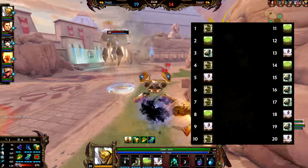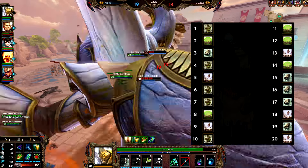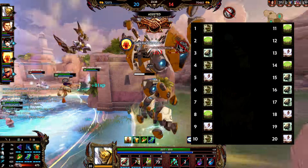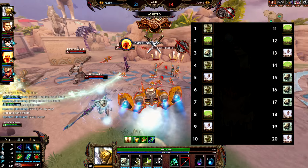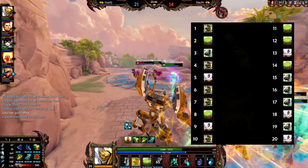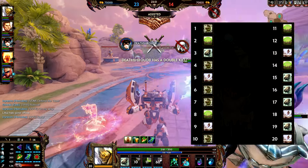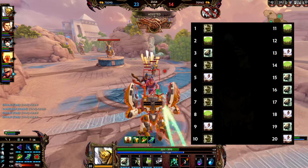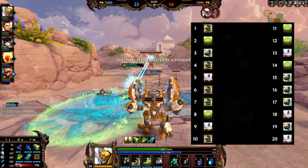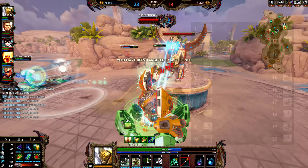Now, this is how I level Geb's abilities when I play him in a support role: I level the one first, the shield second, the rollout last, and the ultimate whenever I can. Pause and screenshot this if you want to play Geb as a guardian in a support role. If you want a little bit of extra damage you can level Rollout a bit more, but I don't recommend it. If you're going the damage role, I definitely recommend leveling Rollout more often than the three, because you want that extra damage.